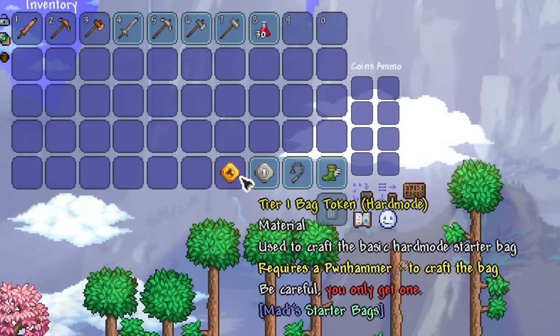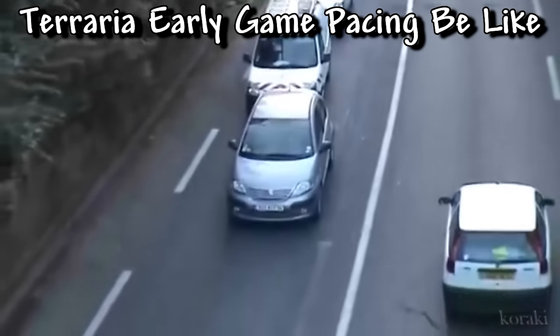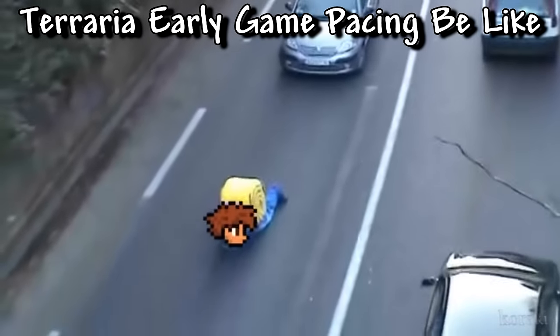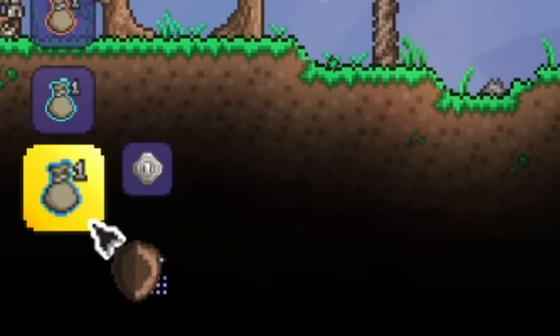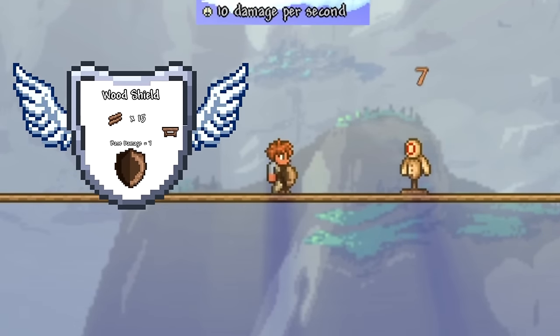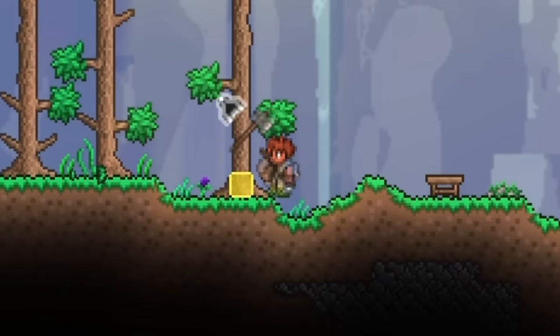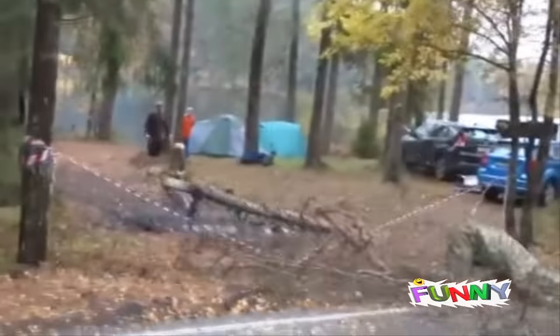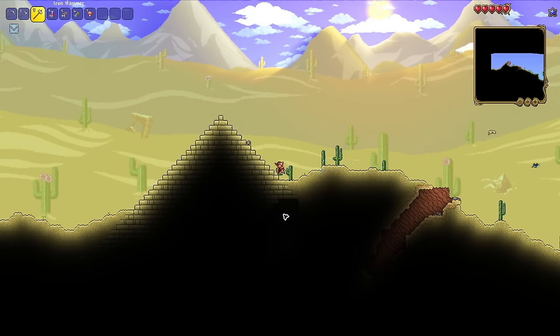I started off by spawning into the world, opening up a little starter bag to get myself some iron tools, because I hate the progression of early game Terraria and I love to unnecessarily speed things up. The first thing I did was craft myself a wood shield, and this was our very first weapon. Essentially the way this whole class works is you double tap in a certain direction and you dash into an enemy, which deals damage. I went to chop down some trees, built some NPC houses, and as I went over to the desert, I found myself a little pyramid.